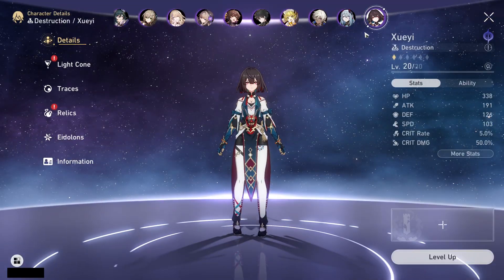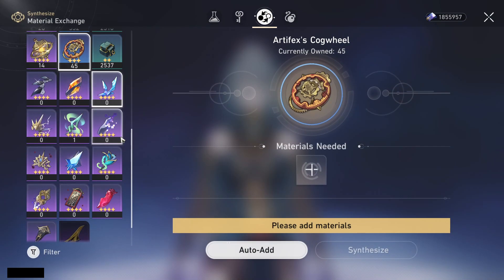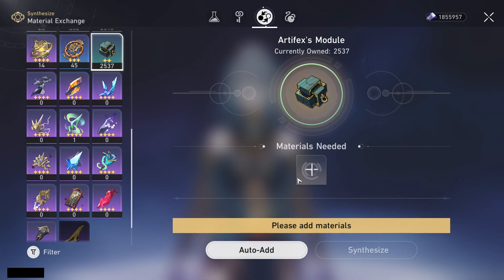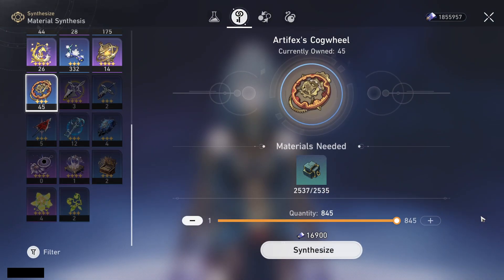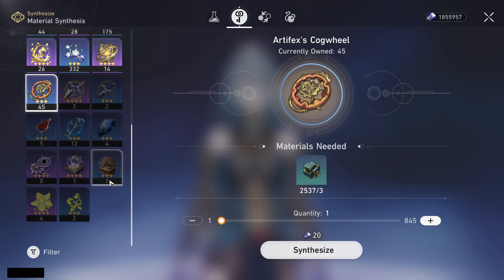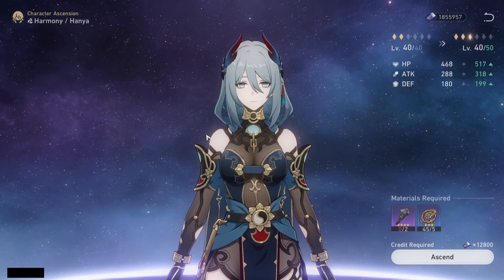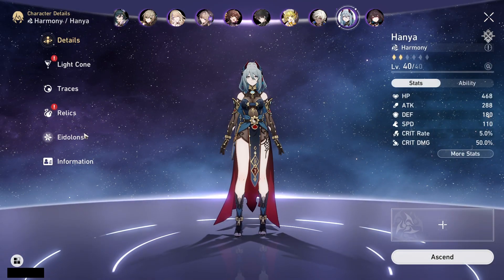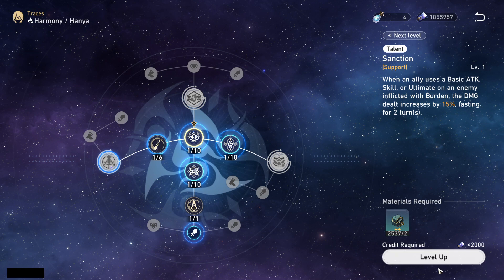Going to a character that needs to be leveled — like Hanya here — you definitely need a lot of these materials, not just for leveling but for traces as well. Since you have so many of the low-rarity ones, you can go to materials synthesis, slide it up, and get a bunch of the higher rarity ones. Farming them on their own is a pain, so stock up on the first rarity and then craft up.